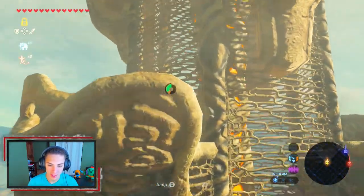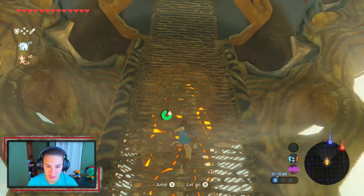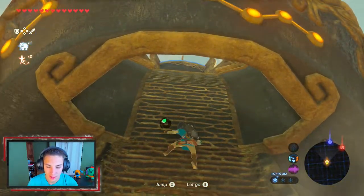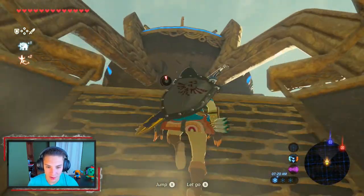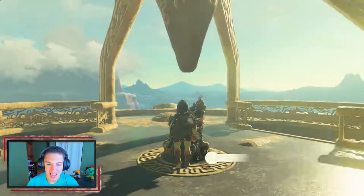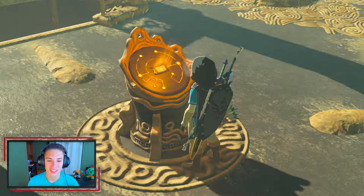Okay, this looks like the last section — we can just start spamming jumps, get pretty close, walk a little bit, then use our last jump to make it all the way up there. Just like that, and now we can register this part of the map into our Sheikah Slate. Let's go!